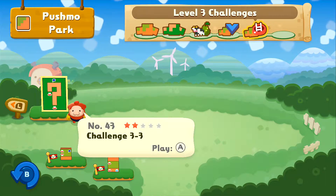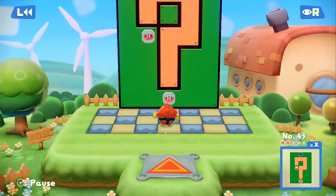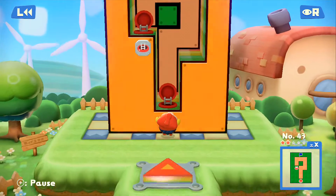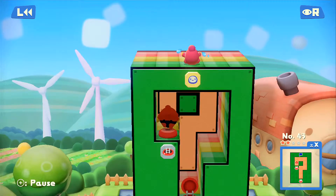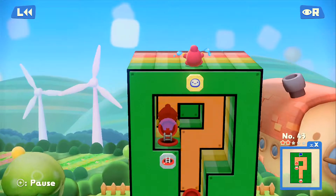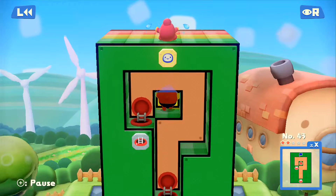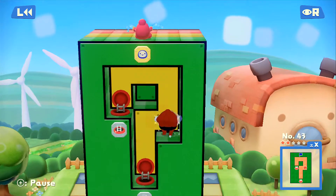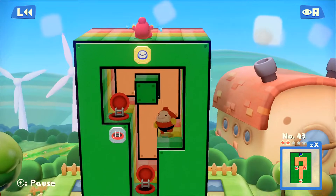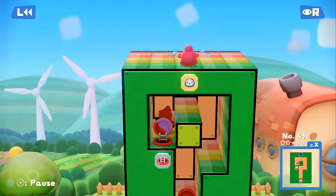Let's go to this question mark challenge. I hate the ones where the Pushmo is on the outer ring of this place. We're going to have to do some stuff with that little green block in the center there. If you're on a manhole, you can just jump back onto it and still deal with it that way. It's not really that difficult.